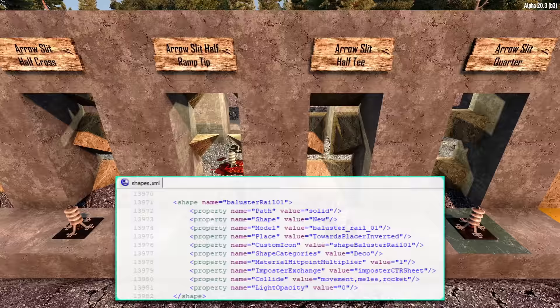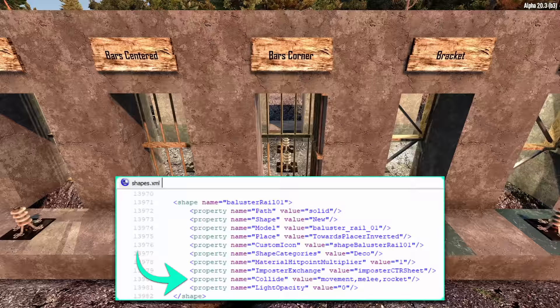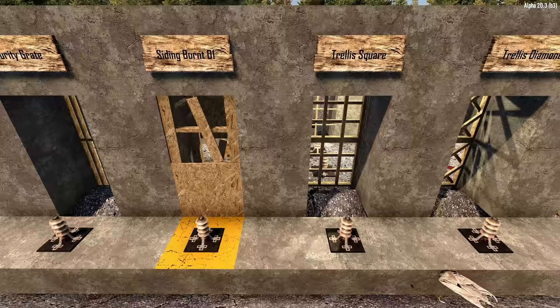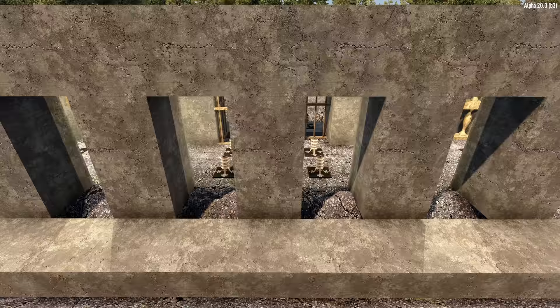To get this list of blocks, I looked at the shapes.xml and then looked for blocks that had the collide attribute of movement, melee, and rocket. The notable ones missing from these are bullet and arrow, so what that means is that bullets and arrows will not collide with these blocks and will instead move straight through them. When I say straight through them, that brings up some interesting characteristics I'll show you in just a second.